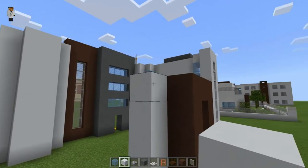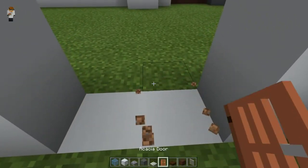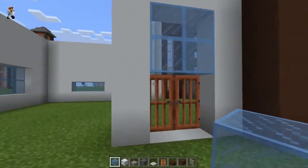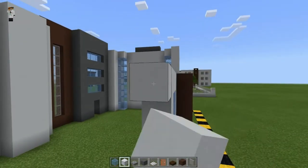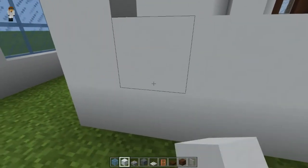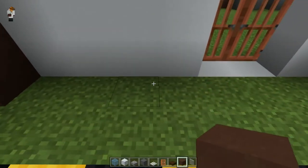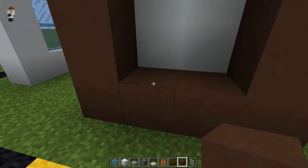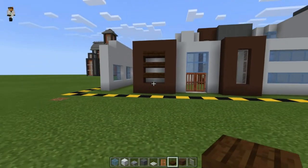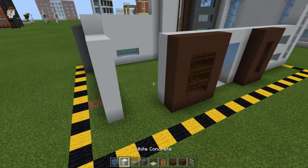Put in whatever material you want for your floor in this section using concrete, then fill that in. Go across another four blocks and bring that down as well, fill this section in completely, and bring your brown terracotta up to match. In this section I've got some dark oak slabs to carry that pattern from the front over to this side.